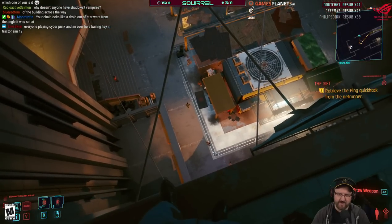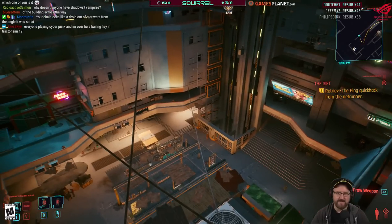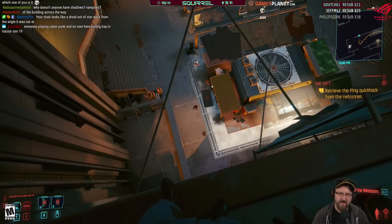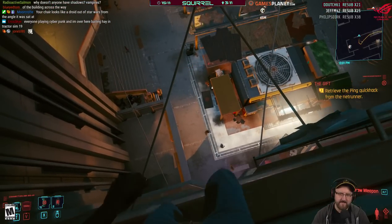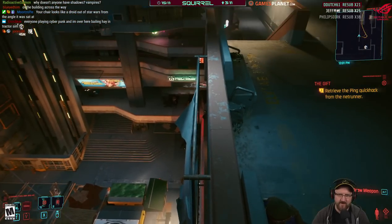Nearly fell off something. Trauma Team ad plays again in the background. Chat asks 'are you allowed to fall off it?' twice.